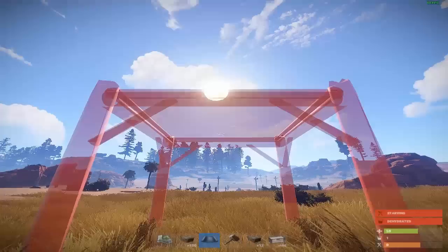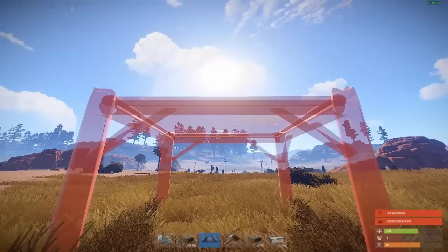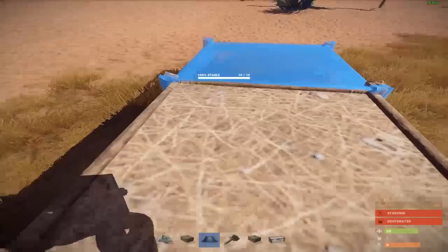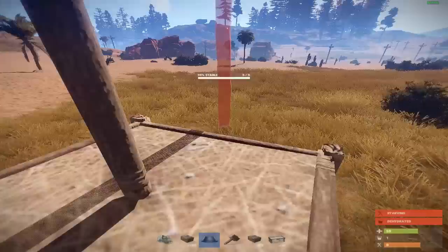Once you find a clear spot, get out a building plan and, facing the sunrise or sunset, align the sun to be directly in the middle of your foundation. From there, just drag it straight down and place it. Now place your pillar, and if you've done everything correctly the shadow should be right in the middle of the end of the foundation, as you can see here.